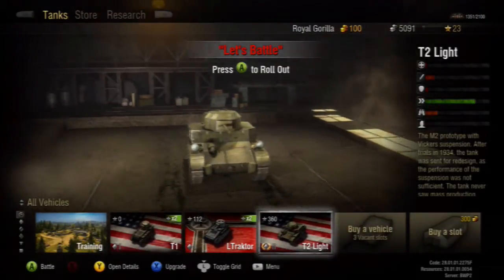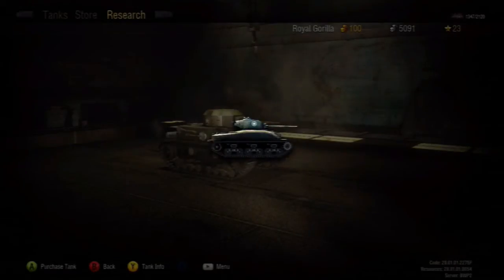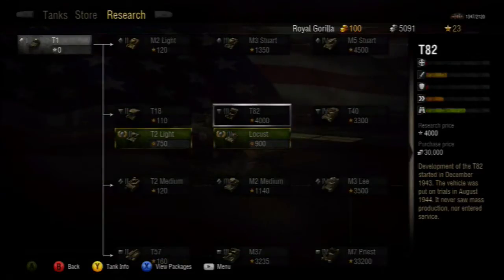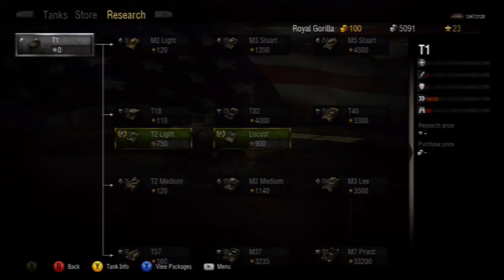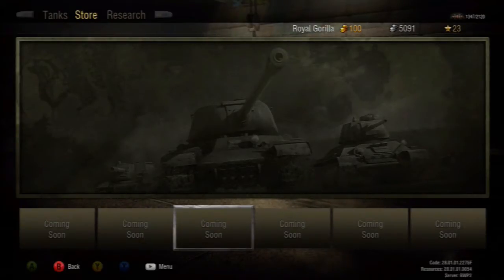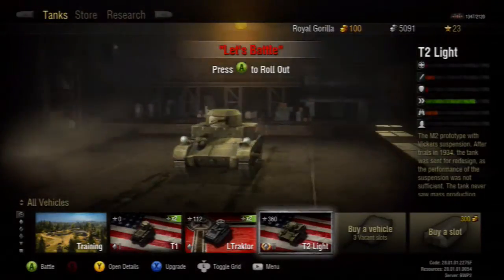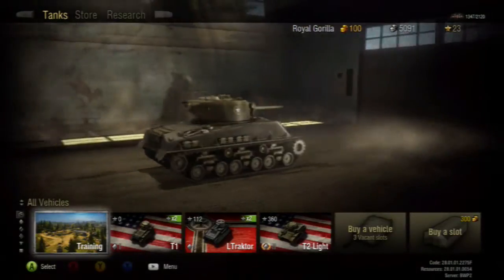I'm going to go straight in. This T2 light tank is one I was playing around with and unlocked in the research section, which I'm still not quite sure what the research is all about — I'd probably have to do some research into the research before I understand it. The T2 light that I unlocked is absolutely god awful; I think it has a shotgun or something. The store is all coming soon, nothing in it. This is your garage where you can upgrade tanks, change which tank you're using, or go to training — which I haven't bothered with.